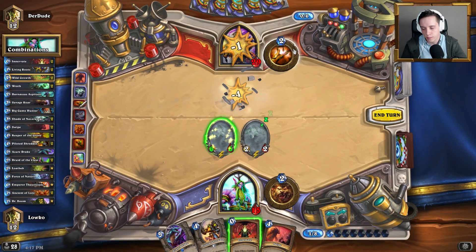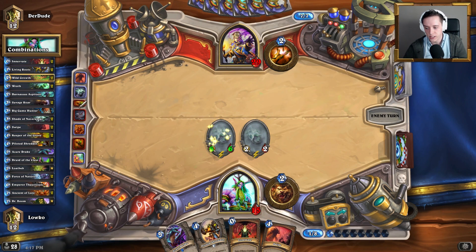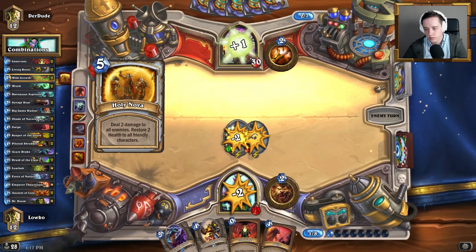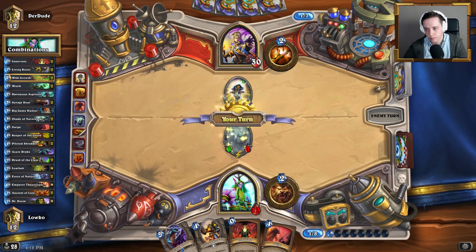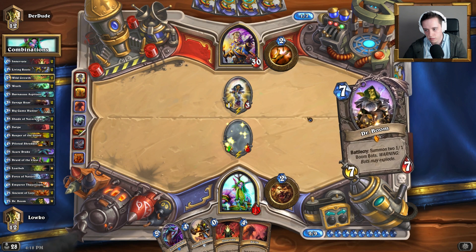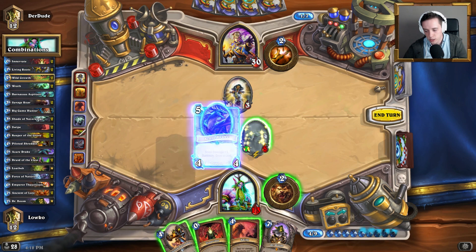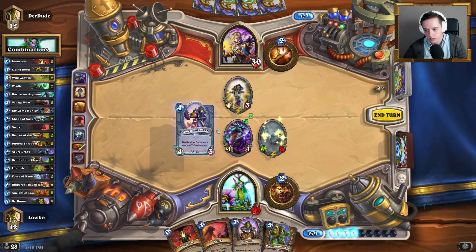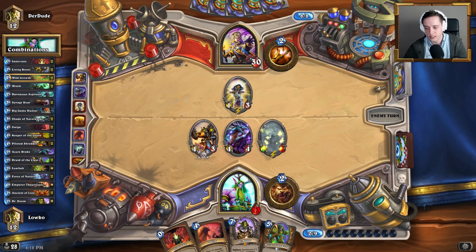He obviously does have Shadow Word: Death at this point, so if I trigger this the minion's dead in a turn — so there's no point in doing it. Think we'll play the Azure Drake, Piloted Shredder — unless we draw into something else. We really have to start getting the cards we're looking for, such as Savage Roar and Force of Nature. I've got none of those in hand yet. The draws are just not happening so far.